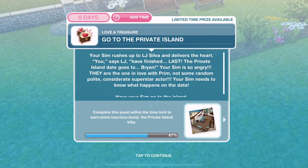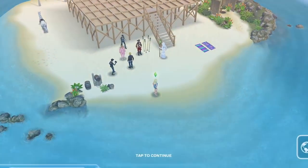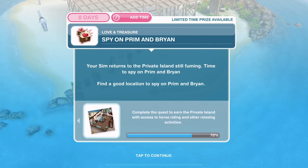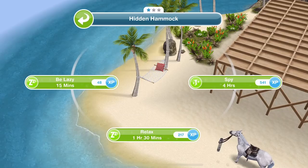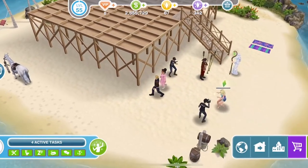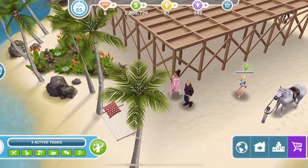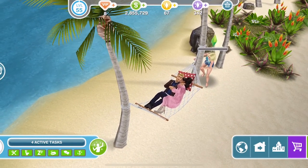Your sim is so angry — they are the one in love with Prim. Not some random, polite, considerate superstar actor. Your sim needs to know what happens on the date. Have your sim go to the island. Are we getting a bit stalker-ish maybe? Back on the island, whistle over our sim. Now we need to spy on Prim and Brian. Your sim returns to the private island, still fuming. Time to spy on Prim and Brian — find a good location to spy on them. We can spy over on the right-hand side for four hours. This is so funny that we're spying — look at this, creeping along behind them, hiding behind that tree.